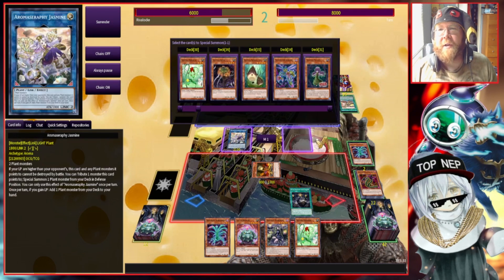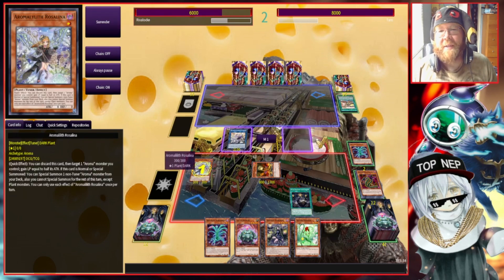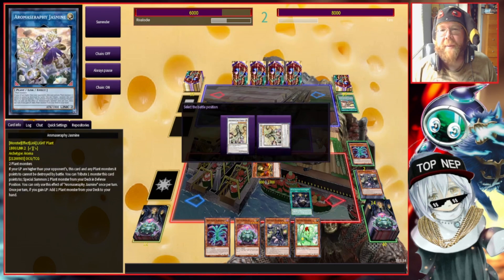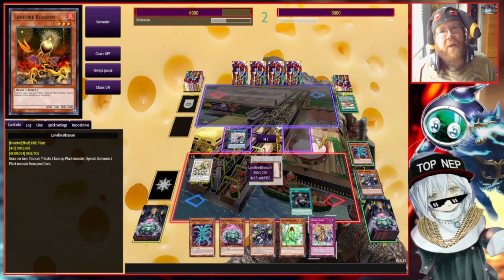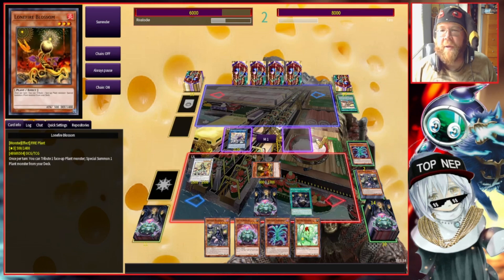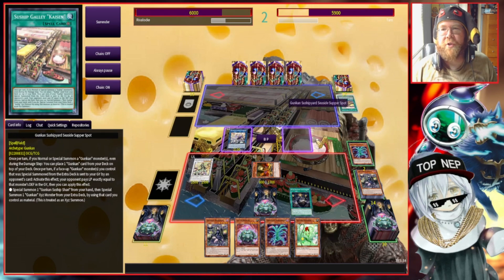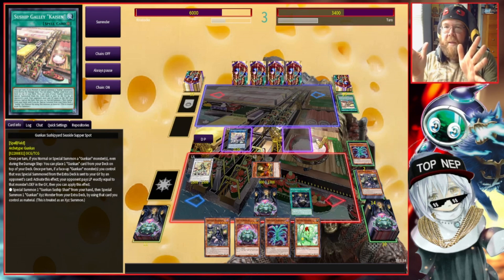We'll keep one Lone Fire just in case. We'll get rid of Darling Tongue Cobra, and Lone Fire is going to summon Rosalina. Normally when you're playing Aromages having fewer life points than your opponent is a terrible place to be, but we'll be fine. We'll summon these two out — we're locked into plants right now but that's not a big deal. We're going to summon out Marjoram, she'll get me my trap so I can interrupt my opponent, start searching things, and we'll be all good.